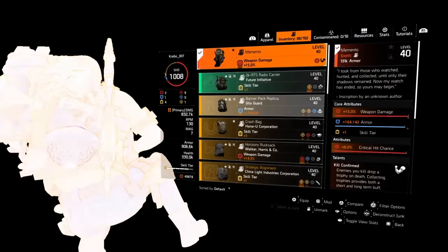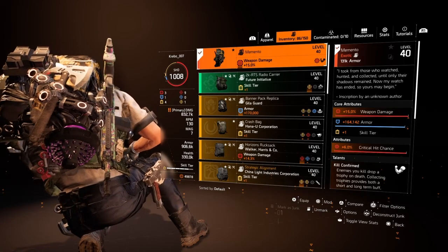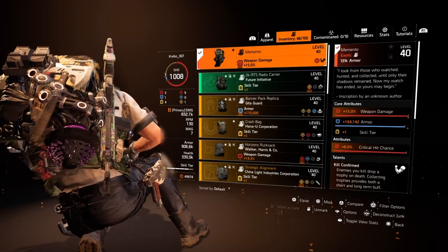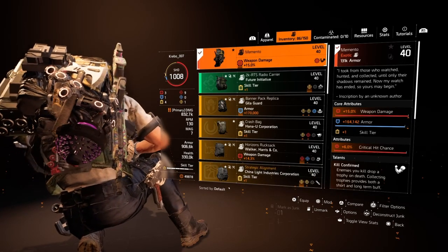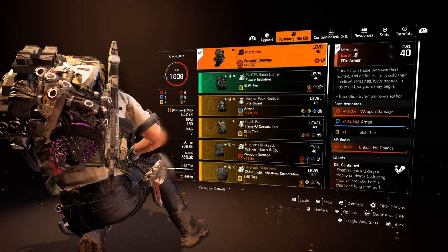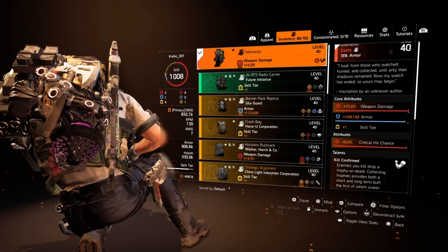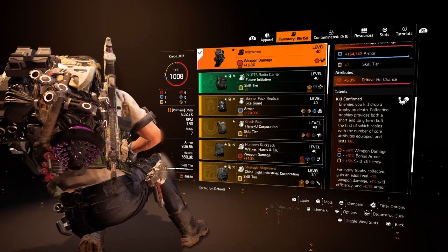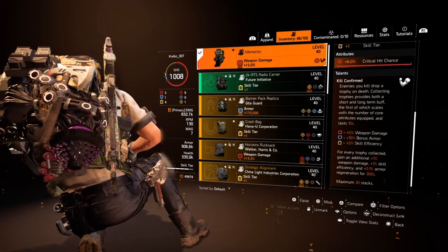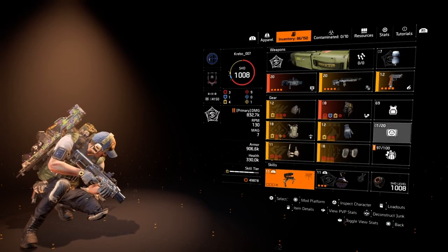I'm using the memento here. This is not a run-and-gun build, not a face tank build, not a shield build. I'm using it because it has all three core attributes — weapon damage, armor, and a free skill tier. I put 6% crit chance in there because I'm aiming for 40% crit chance. It's not a crit build per se, so that's why I'm using the 6% crit chance mod rather than the 12% critical damage mod. We all know what the memento does — it gives you weapon damage, armor, and skill efficiency. If you pick up trophies in the DZ you get more and more stacks, so it's probably still the best backpack at the moment.